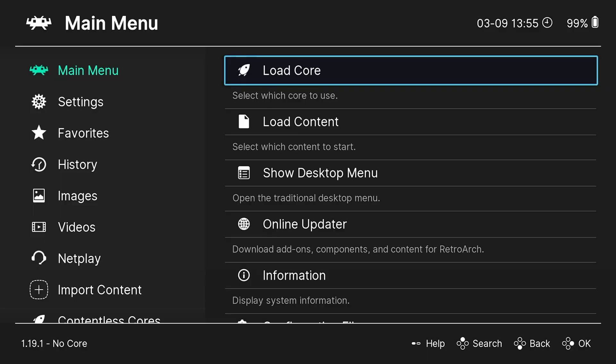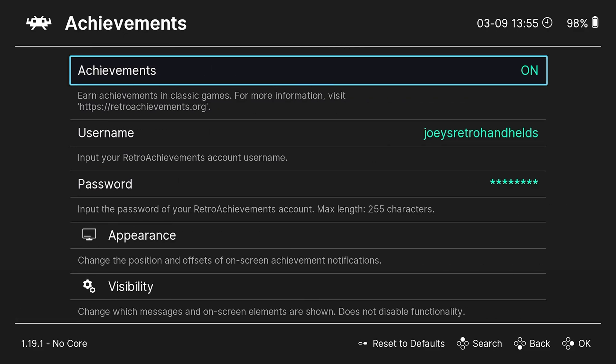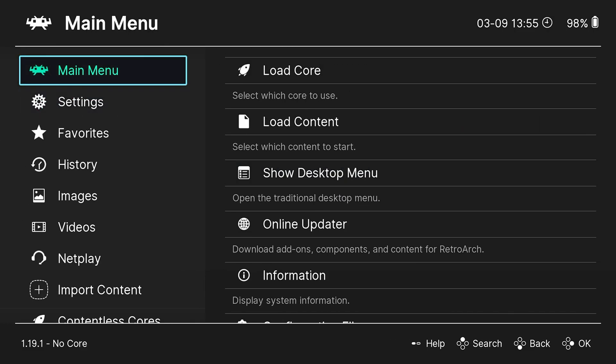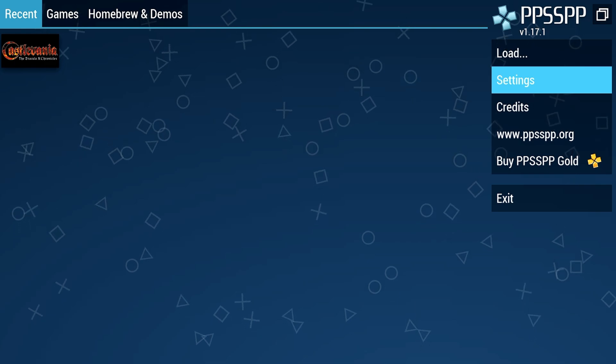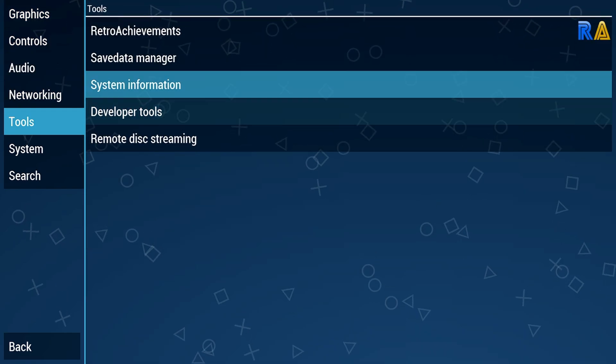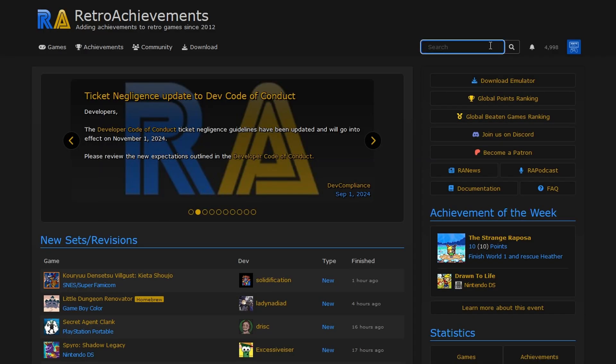Once you have your username and password, it's different in every emulator, but you basically want to go into the emulator settings. For RetroArch, it's Settings > Achievements - you enable it and log in with your username and password. RetroAchievements in RetroArch requires you to back out and save the current configuration. For every emulator, go into settings, find the RetroAchievements or achievements section, put in your username and password, and log in. I have guides for every single emulator linked in the description.